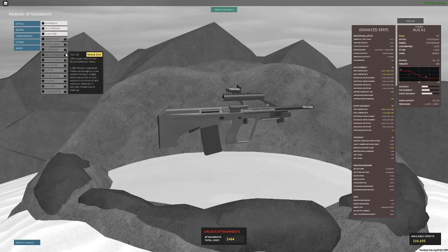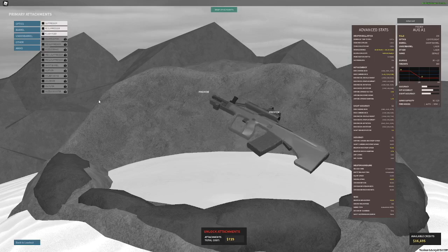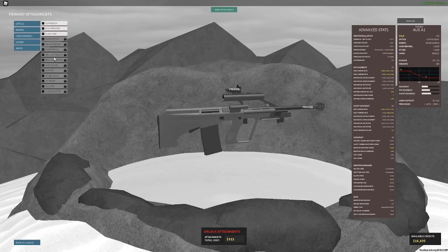Compensator or muzzle brake is probably the best. Short barrel does actually exist on this — it makes the gun look a lot more like an AUG A3 than an AUG A1 — but I wouldn't really recommend it. Your muzzle velocity is a lot lower and your minimum damage range is kind of bad. I'd run muzzle brake, compensator, or maybe muzzle booster because of how low the recoil is. I'll put a muzzle booster for this video.